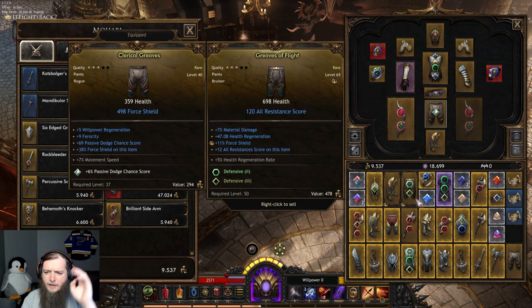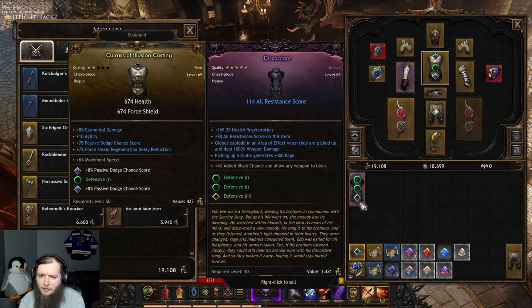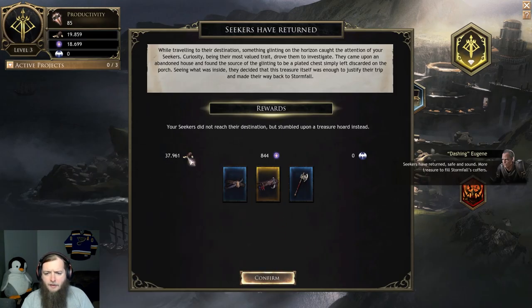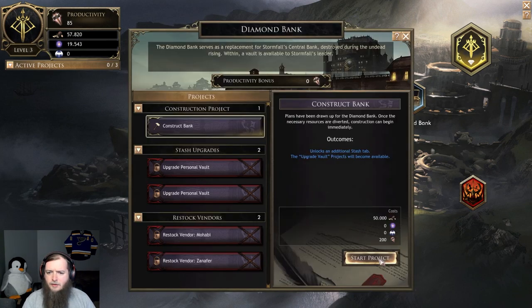Not enough room in my inventory. I got more level 65 stuff. This says picking up a globe generates 400 rage — globes explode in AoE when they're picked up and deal 1,000 weapon damage. Big Alras. They came back with a lot of stuff and a lot of gold. And another map thing. I'm constructing the bank.